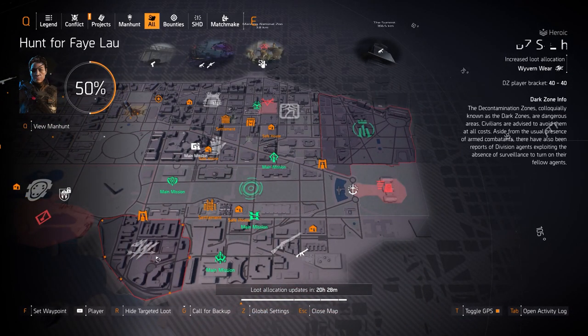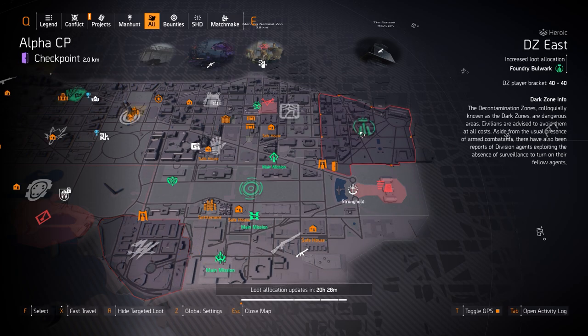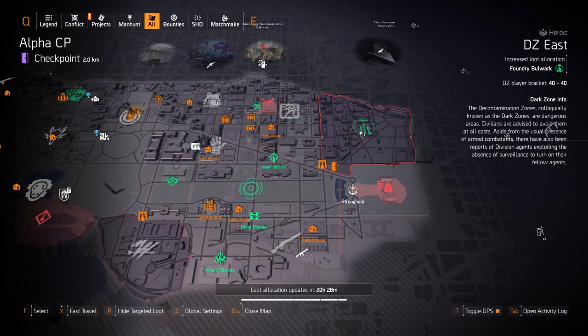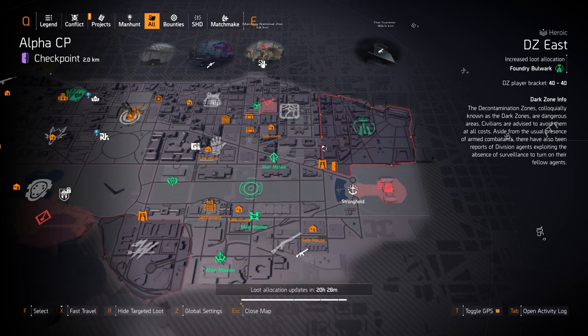In DZ South we got Wyvern Wear, so you can farm for the Claws Out holster which comes with 500% melee damage and 10% pistol damage — definitely worth it for any shield build user. It goes well with the Foundry Bulwark set in DZ East. Remember the chest and backpack are Iron Horse Raid exclusive. This is a really great set for tank builds, especially running Emperor's Guard knee pads with 1% armor regen and Bellstone Armory for Legendary content.